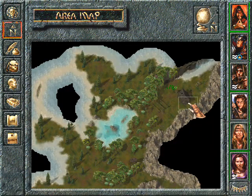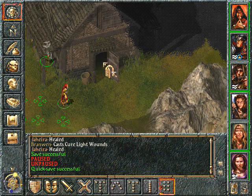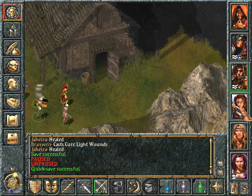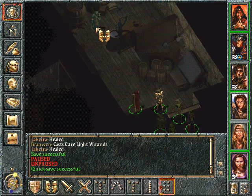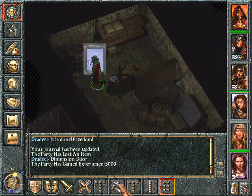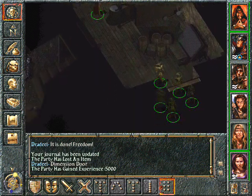Now it's time first to go to the mage, because he wanted that spell book — this one here. Is everybody using ranged weapons again? It is done. Freedom. Wait — you teleport out and leave us here? But 5000 XP isn't bad. Good thing we already looted your home.